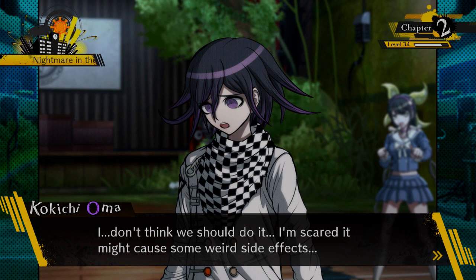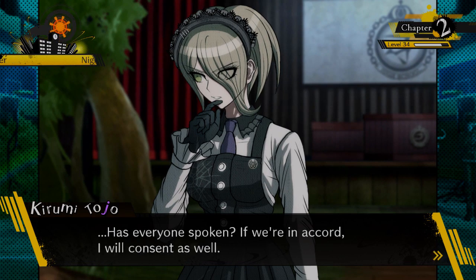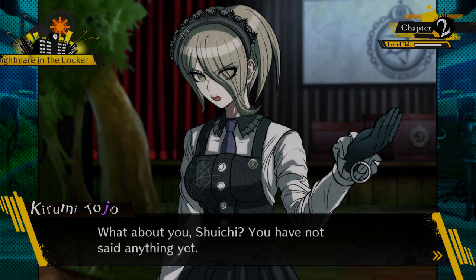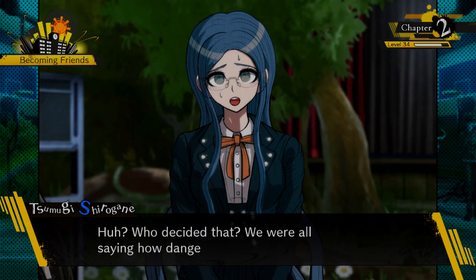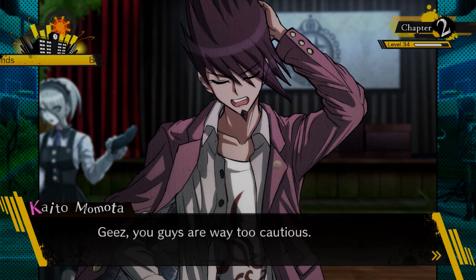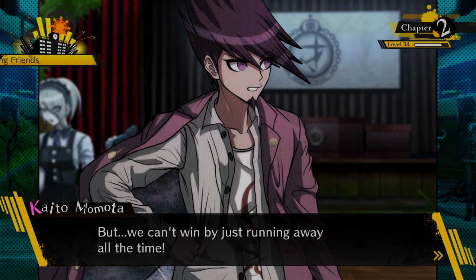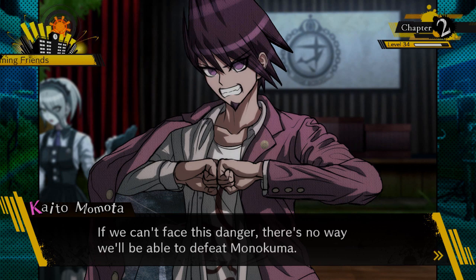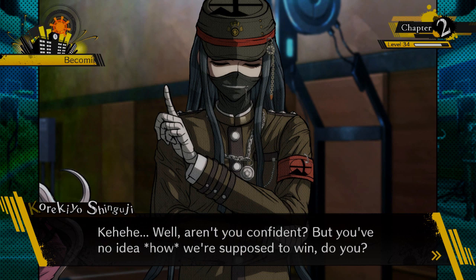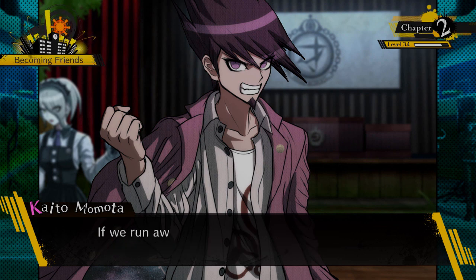Characters express reluctance: Himiko doesn't want to do it, worried about weird side effects like somehow changing her into a normal balanced human being; she's worried about how it will affect her magic. Angie says she'll consent. Everyone looks to Shuichi. Kaito suddenly speaks up: 'Me first! These guys are way too cautious. You know, you can't win by just running away all the time. If you want to win, you gotta be a little reckless sometimes.'